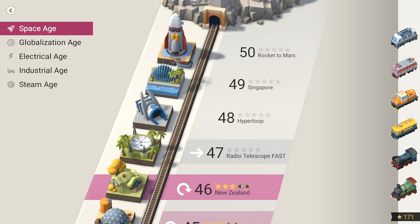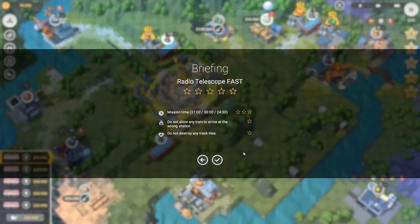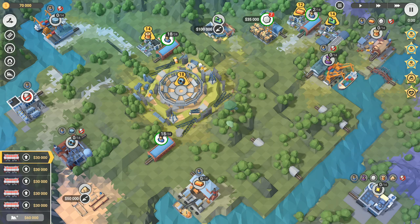After New Zealand we've got Radio Telescope Fast. We don't have many left - only four levels and then we're done. Radio Telescope Fast - this one is 24 and a half minutes. Do not allow any train to arrive at the wrong station - I managed to do it without destroying any trains in the last one, so we might do it again. Do not destroy any track tiles - that means planning very carefully where everything goes. They obviously build this one as we go along. We need steel plates to start with, then computer chips - microchips - people, engineers, polymers, copper wire, sand, and power to make those.